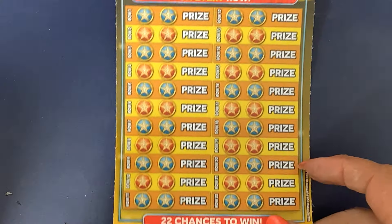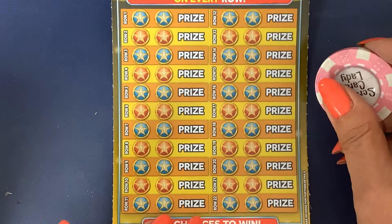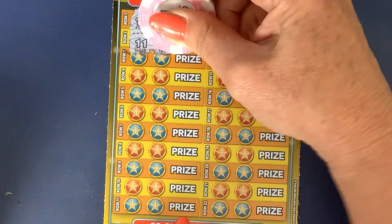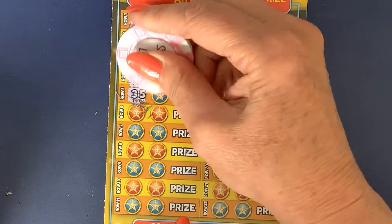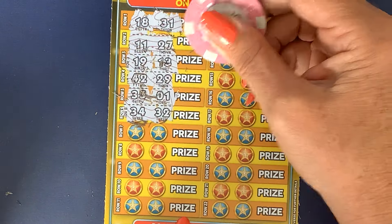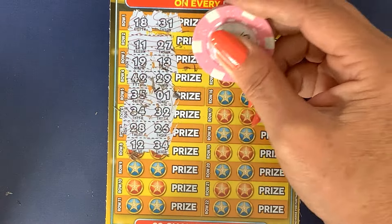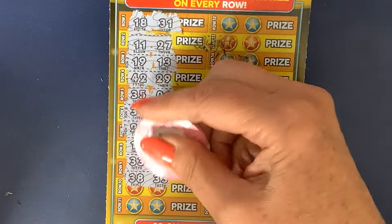Some of you will say you don't like it when I scratch the amount off before the card. 18 and 31 — come on, let's win on this one. 11 and 27. 19 and 30. I've had a good run, so I can't be greedy. 42 and 29. 35 and 1. 34 and 32. 28 and 26. 12 and 34. 33 and 19. 38. 33 — should have been up there.